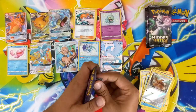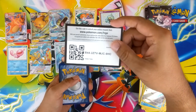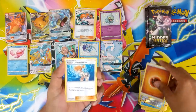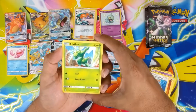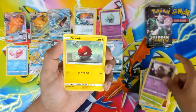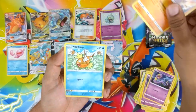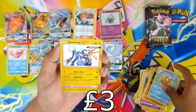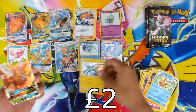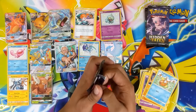Now we're onto the Charizard box. Is the Charizard hiding in its own tin? Misty's Termination, Cypher, Jinx, Volta, Koffing, Ekans, Cubone, Magikarp. Is it this one? Shiny Zerkatree. And Heracross GX. It's a nice start to the Charizard tin.